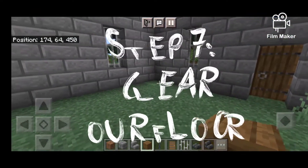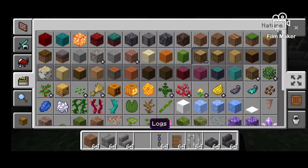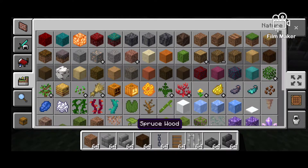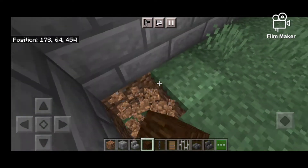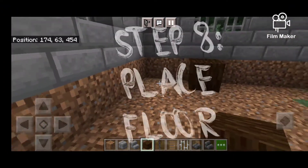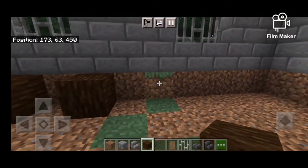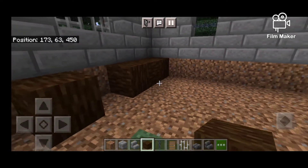The next step is gonna be to place the floor. I'm actually not gonna do plain spruce wood - let's do the stripped version because it's easier to place. I'm gonna put it on the floor and it's gonna look lit. First you have to clear out the whole floor. As you do this floor, you're gonna place every other block facing this way, then go to the side and do the same.